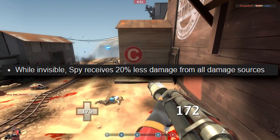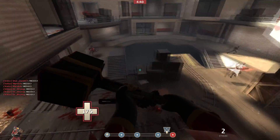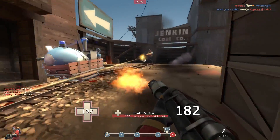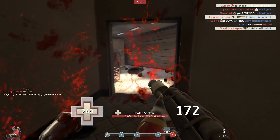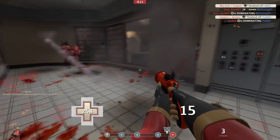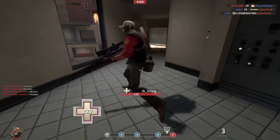While invisible, spy receives 20% less damage from all sources. That is a huge buff, and it applies to the Cloak and Dagger and the Invis Watch. Normally those don't have any damage resistance, but now they've got 20% damage resistance while you are invisible. That really improves the viability of those watches. The Dead Ringer is overused not because it's overpowered, but because TF2 is a really spammy game — there's a lot of stuff that can accidentally hit you. This change makes the other watches more viable; if you get hit by a stray rocket explosion, it's not going to absolutely wreck you.